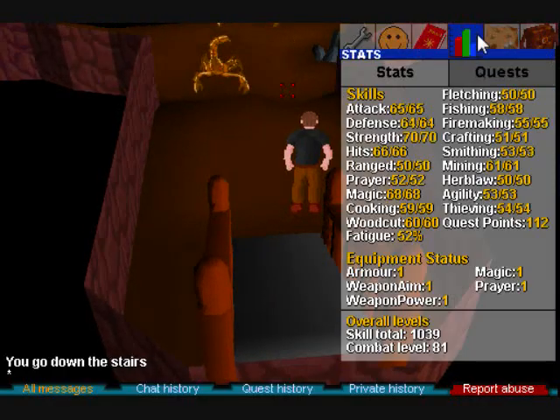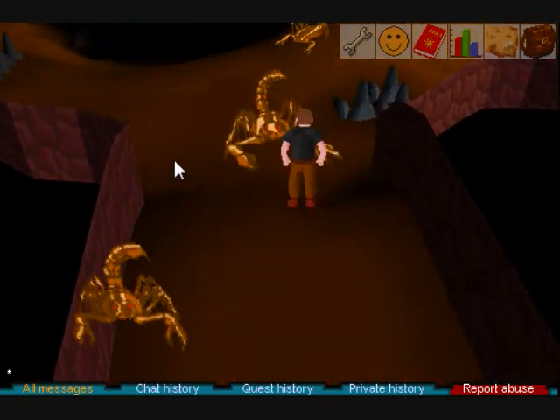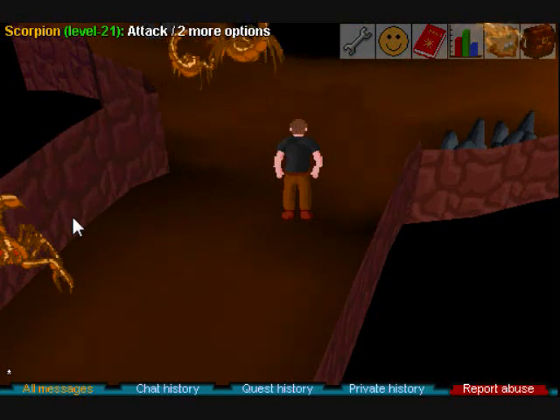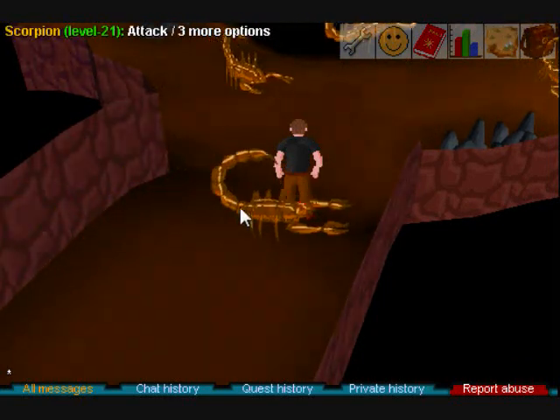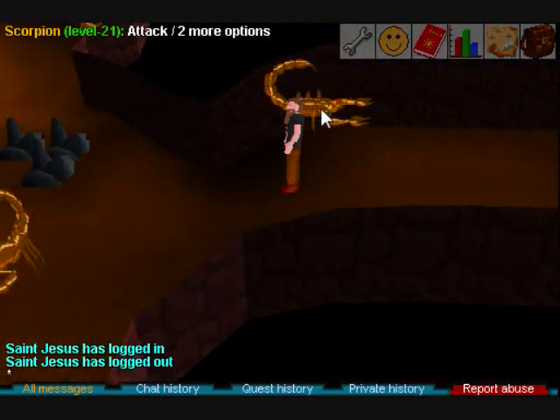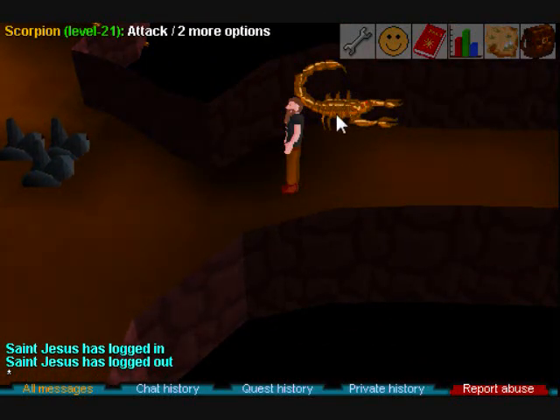Alright, we are down the stairs and we are surrounded by Scorpions. You must be at their level, or double their level plus one, to be ignored by the monsters. So for these Scorpions, you need to be level 42 plus one — so level 43.